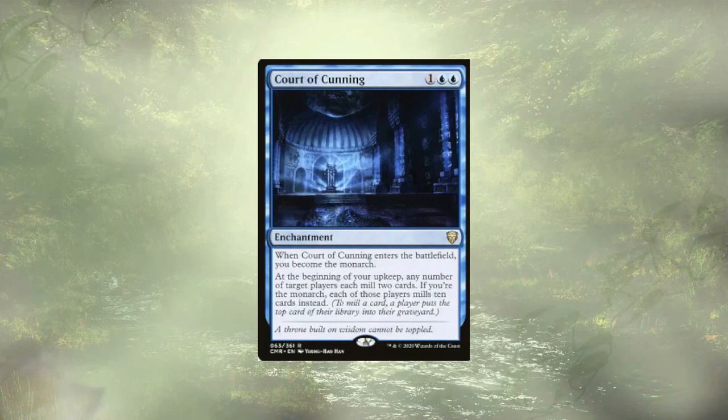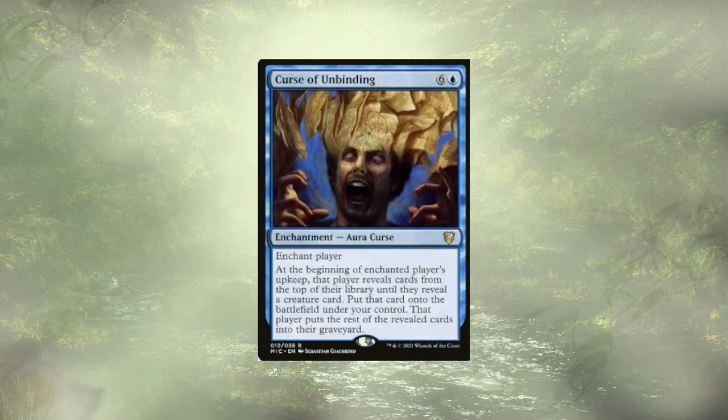Moving into the enchantments that really make this deck sing — they're a little more consistent since they hang around longer and do repeated mill for us. We have the Court of Cunning, which introduces Monarch when it enters and mills each opponent for at least two on each of our upkeeps. If we maintain Monarch, we mill them for ten instead — not always a guarantee, but definitely something to keep in mind. Curse of the Bloody Tome mills one player until they mill a creature, which we get for free at each of their upkeeps. This really adds to our defenses, and if they're not playing a heavy creature-based deck, this could easily mill their entire library.